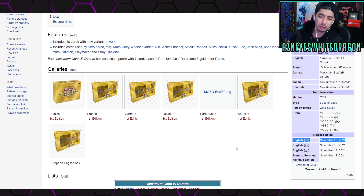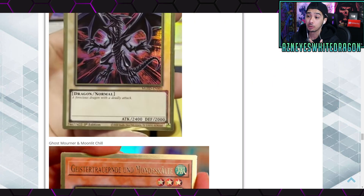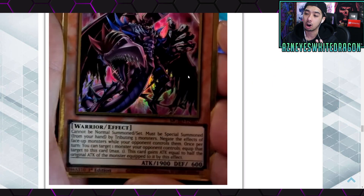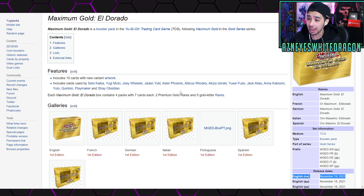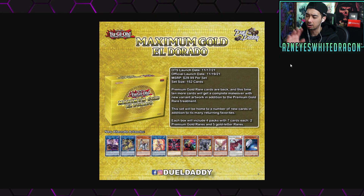This isn't out yet — Maximum Gold doesn't come out until about three weeks here in the TCG, but there are people that already have these and they're showing off the entire rarity list. One person on Twitter, Dual Daddy, made a really nice post that covers all the info I want to go over, so big shoutouts to them. The box is $30 and you get four packs with seven cards each, then two premium gold rares and five gold rares.